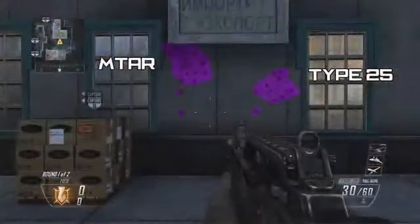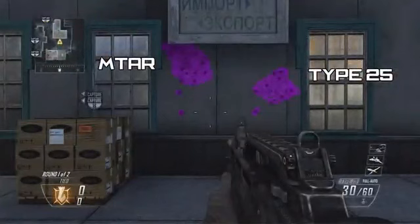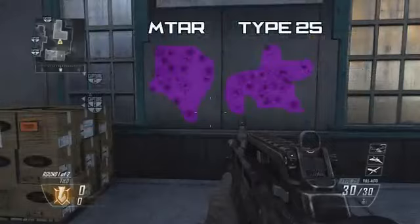Next we're taking a look at recoil patterns and hipfire spreads. I tested this extensively — going in I thought the MTAR would have lower recoil because of its lower RPM, but every time I tested it the Type 25 spreads were a little tighter, which was quite surprising. With hipfire spreads they were both about the same whether standing or crouching, so rate of fire would be the key factor in winning a hipfire gunfight between these two weapons.